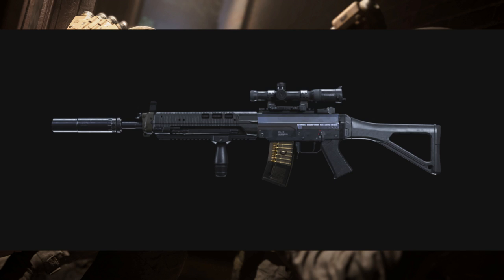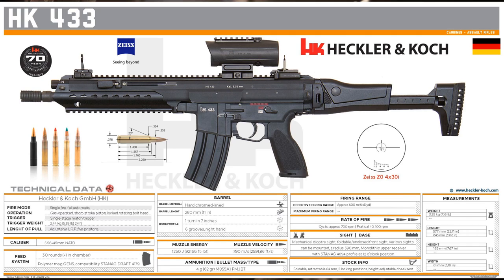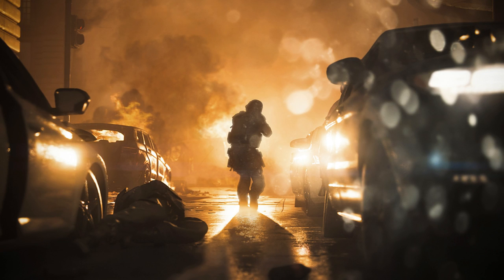Next, the HK433 — or Kilo 141 from MW2019. This was supposed to replace the G36 for the German military but ultimately fell through due to various issues with the weapon and cost, with the German military choosing the HK-416-A8 instead. The current state of the HK433 program is uncertain, but since it was in Modern Warfare 2019, it would be cool to see it return. There were proposed real-life ammo conversions — like an HK123 variant — converting it to 7.62mm or different Russian rounds, so you could do something along those lines.